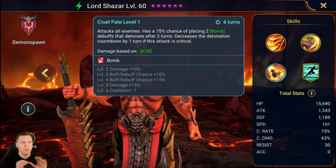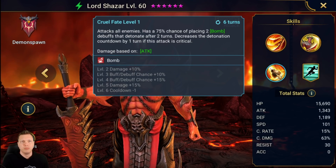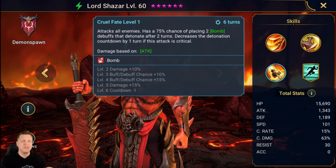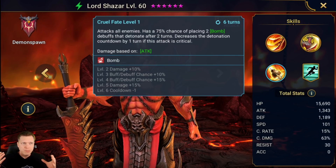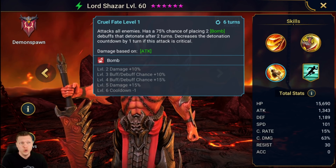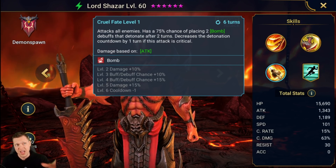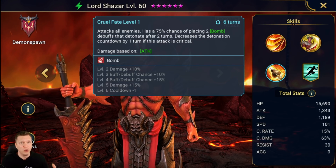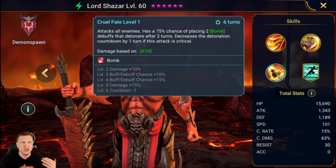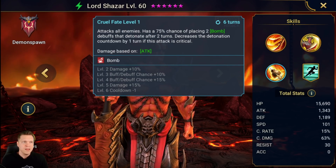The A3 is an AoE that we can get to a 5-turn cooldown with books. It has a 75% chance — bookable to 100%, which is very important — of placing two Bomb debuffs that detonate after two turns. It decreases the detonation countdown by one turn if the attack is critical, so crit rate is pretty important. With books, it's a 100% chance of placing two Bomb debuffs that detonate after just one turn. If you can get books on this Cruel Fate A3, it's an insane ability — place bombs, and in one turn they blow up and completely wipe the map.